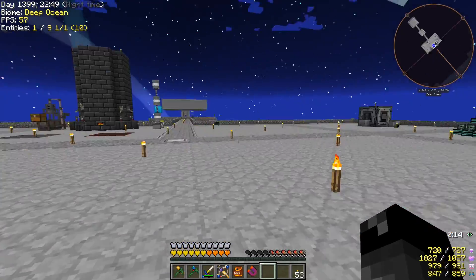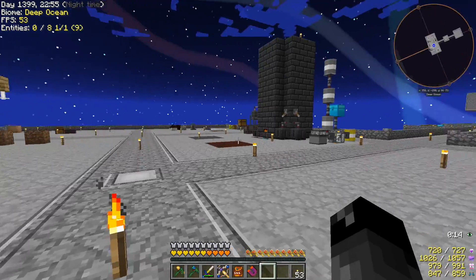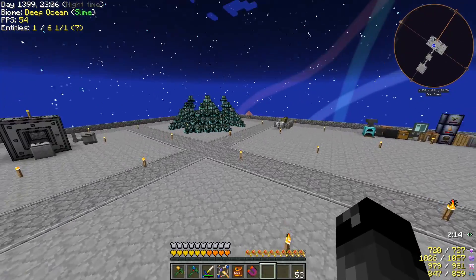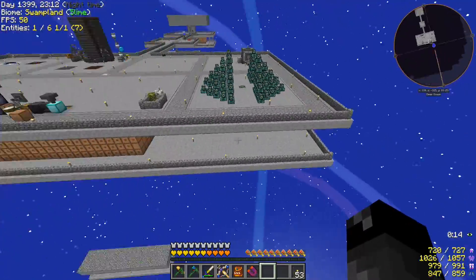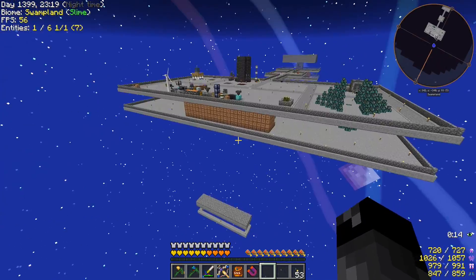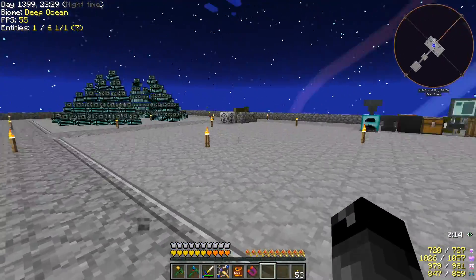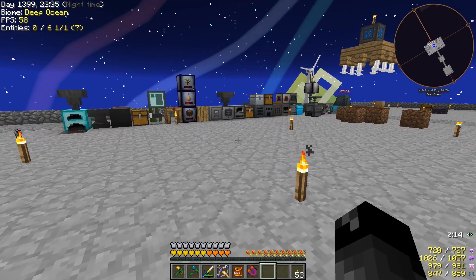We've got to find a spot for all of our Galacticraft stuff, and then find a spot for all of our automation for our Galacticraft stuff. I think we're going to use this spot right here for now for our launch pad and all of that. We might even have to expand this base out further to get more room — probably add another 15 by 15 here and maybe even another one and kind of go around and do this like a four by four kind of thing. I really don't know how much space we're going to need for everything.